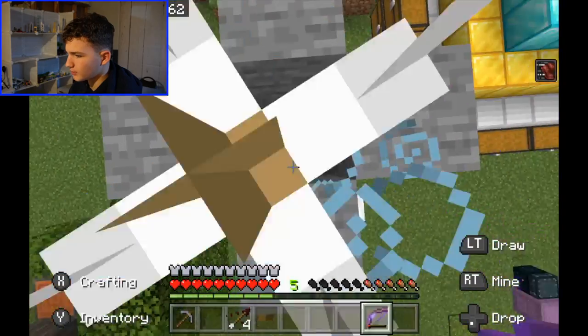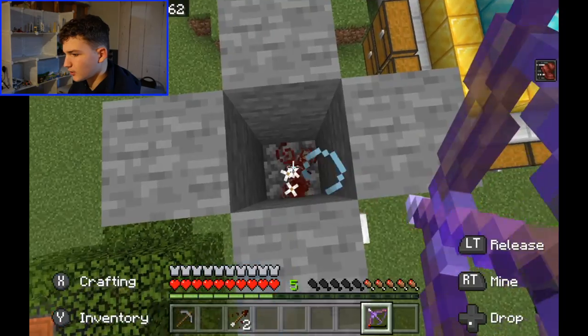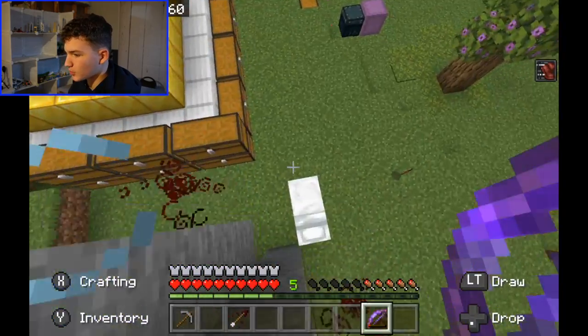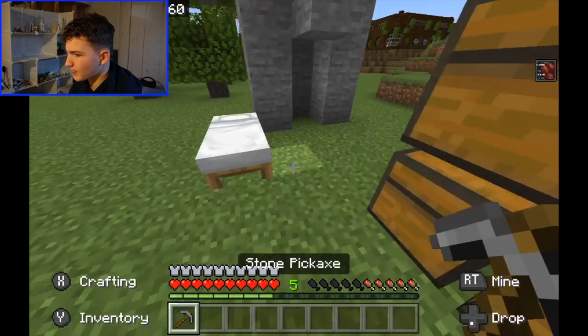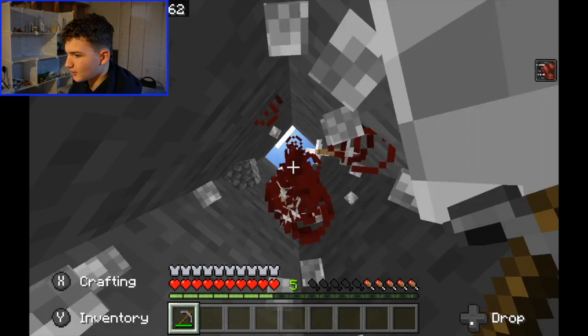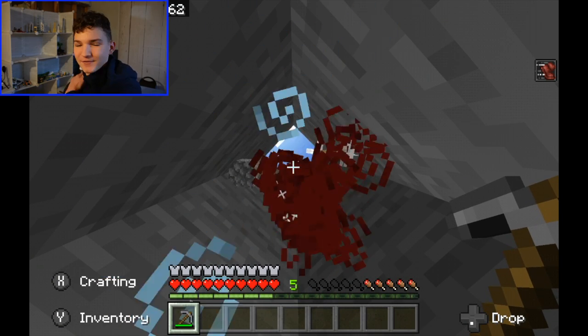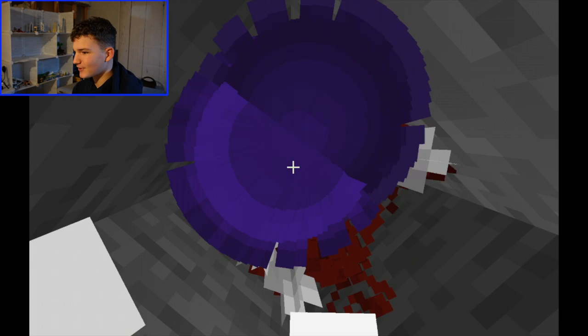I'm gonna come down here and put in four — two, three, four. You want a bunch of chests around because you do not want to lose these. Now what you're gonna want to do is go under here. It'll be laggy at first, it'll be really laggy, but just give it a second. That's why you need chests nearby.